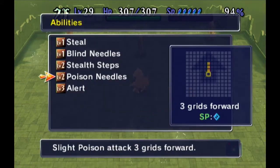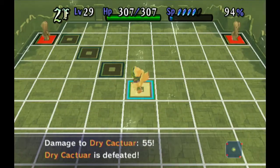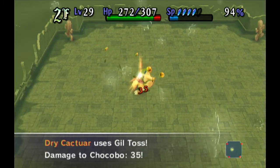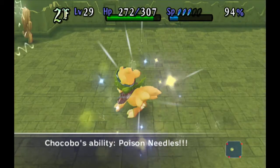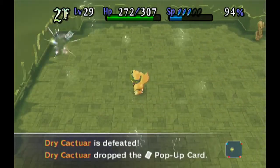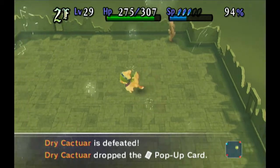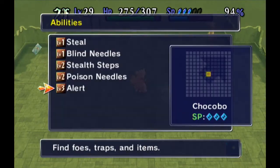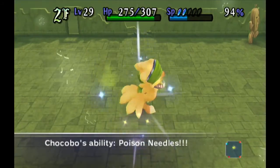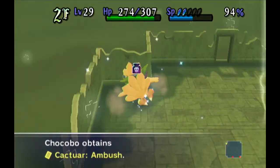Hey look, more cactuars. Hey look, more poison. I'm not in range, actually — let me see. How many? Three — and it goes three. Perfect. One more. Okay, we got cards from that. Shame cards are kind of pointless. Need to go one more — am I in range? Yes I am. There we go. I think there are more. Great, I'm poisoned.